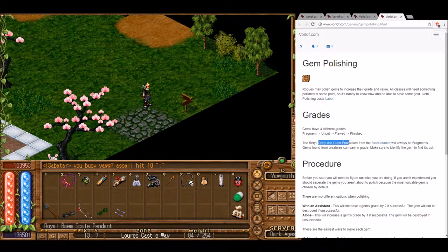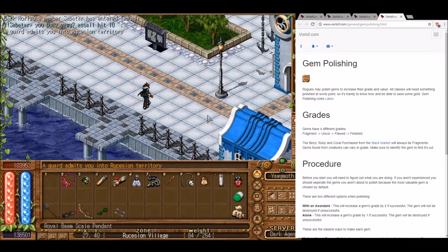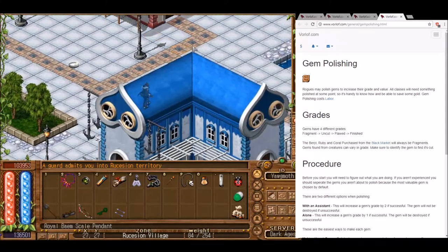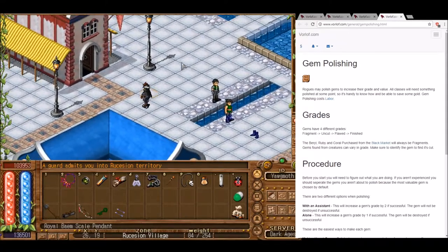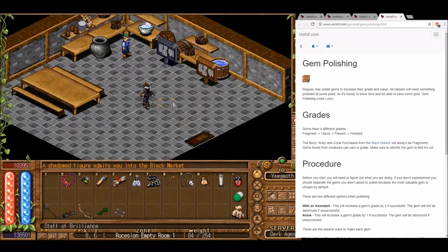There is a special place called the Black Market that will sell us gems. To get there, we need to go to Recression on the right side of the map, click on that box, and walk across. From the port, go up and it will be the first building on the left-hand side. This building can only be entered by rogues — a shadowy figure will let you in.